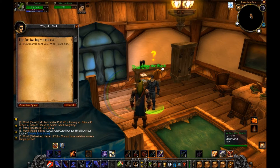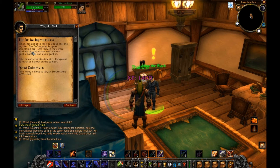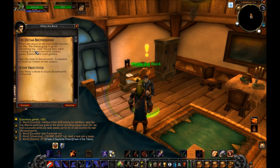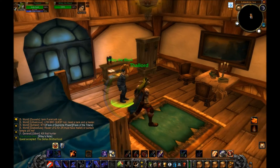This is Wiley the Black — although he is white, that's a misleading name. Maybe because he's dressed in all black. 'Stoutmantle... since you... well, I owe him.' What I am about to tell you could cost me my life — the Defias gang is up to something big. Last I heard they were working in conjunction with various gnolls, kobolds, and even goblins. Take this note to Stoutmantle.